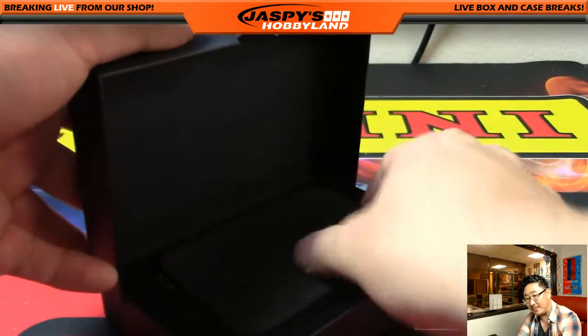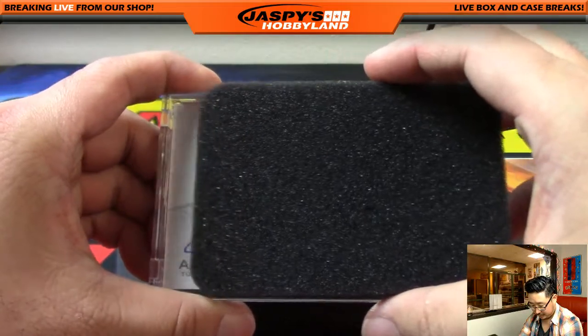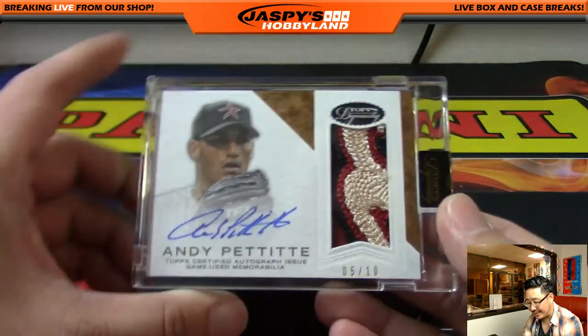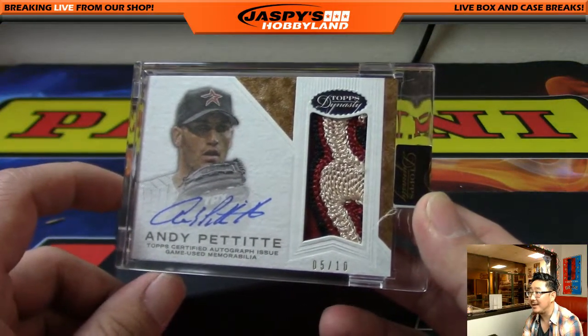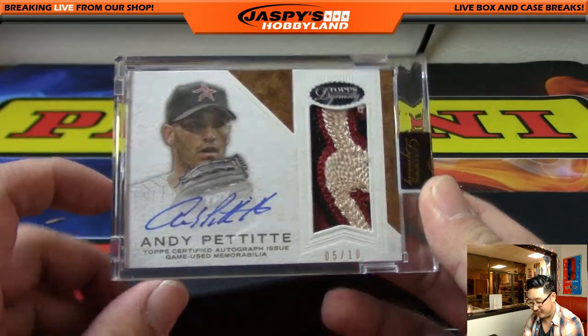Last box — good luck, Edmund. Andy Pettite, five out of ten, Astros edition. Nice patch, nice autograph. Nice case.